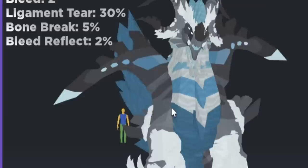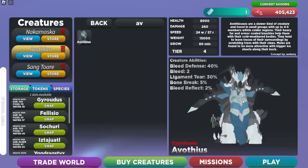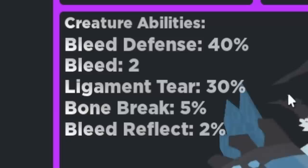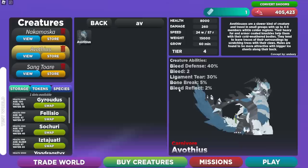Here it is — the Avotheus. As you can see, this boy is an absolute tank. Let's check out its stats: it has 8,000 HP, 260 damage, a weight of 15,000, and it takes 60 minutes to grow. It is a Tier 4, and for a Tier 4 that is just insane — 8,000 HP, 260 damage, weighing 15,000. Its creature abilities include a bleed defense of 40%, 2 bleed per bite, a 30% chance to ligament tear while attacking, a 5% chance to bone break while attacking, and Bleed Reflect 2%.